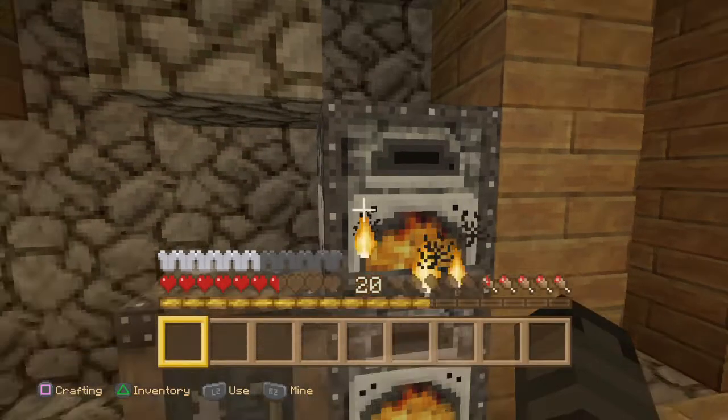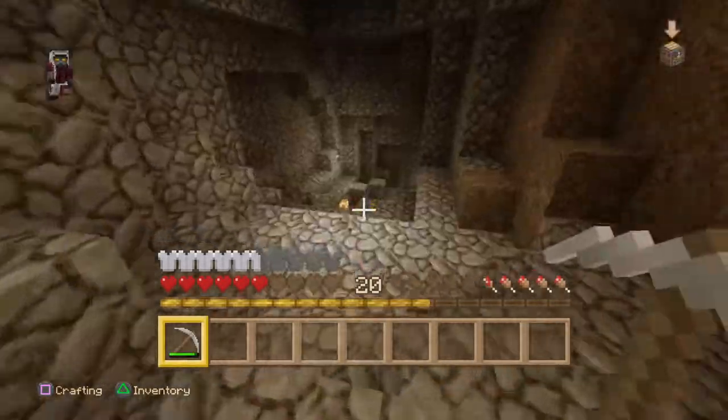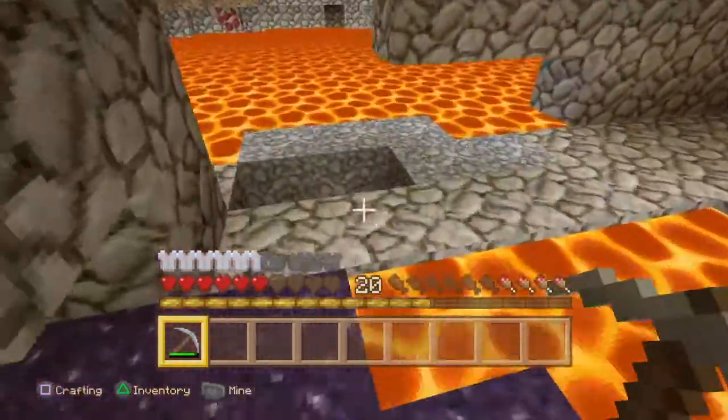I just found diamonds! I was just randomly mining off camera and I found diamonds, and I'm going to go show you where they are. I did get a bit of armour — I got a leather tunic and leather boots, and an iron helmet and iron chestplate.